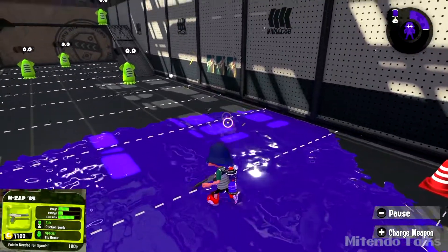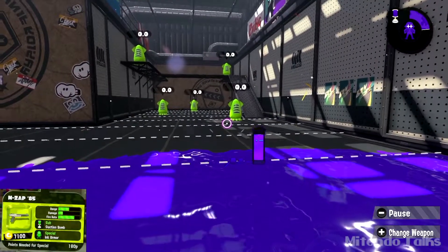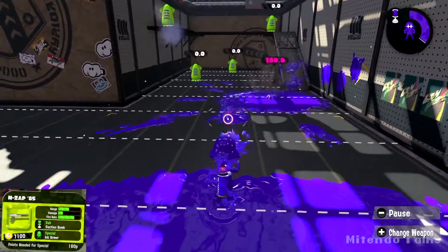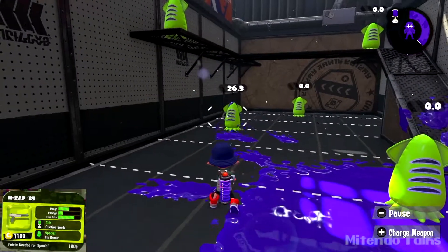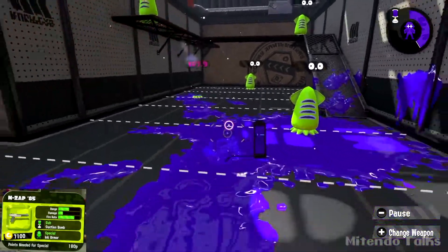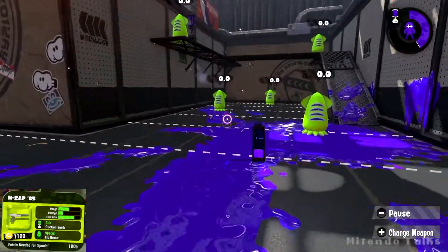That is one, two, three, and a bit-ish lines. We'll test out our sub weapon — that's the suction bomb. That's cool, it can stick to walls and stuff. Now let's see one-hit damage — that's about 26-ish damage, so you're not going to knock anyone out with one hit. It's best you just hold down that trigger and fire away.